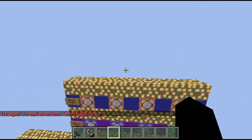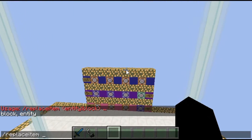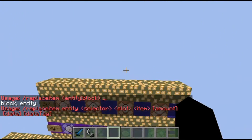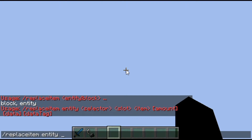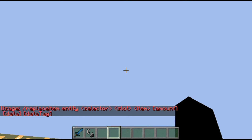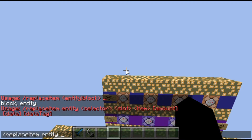Now it's time to move on to replaceitem. This is a very cool command because it lets you replace items. The syntax is: replaceitem entity, then a selector — for example, @a or @p. Then you specify the slot, such as slot.hotbar.2. Note that slots are zero-indexed, so the first hotbar slot is zero and the last is eight.